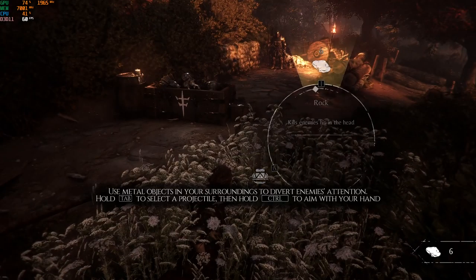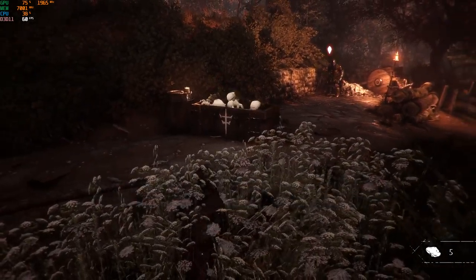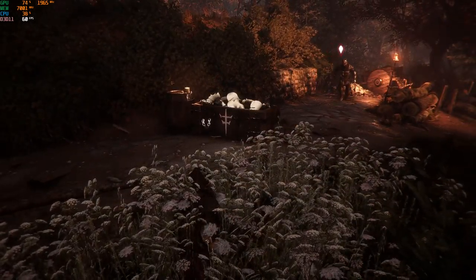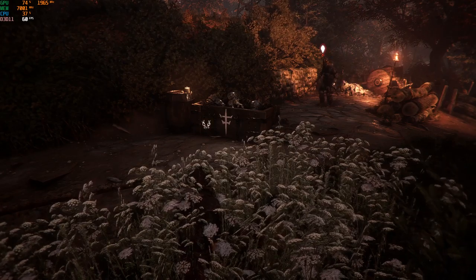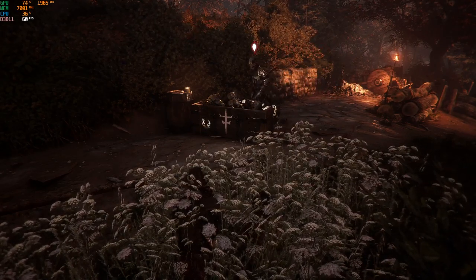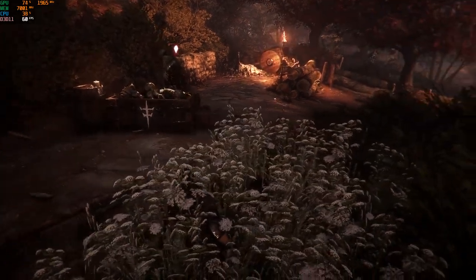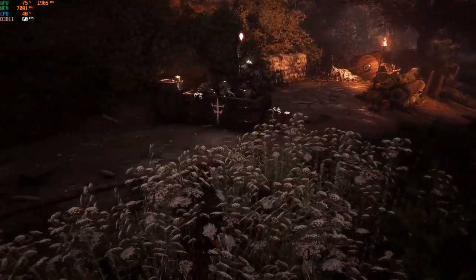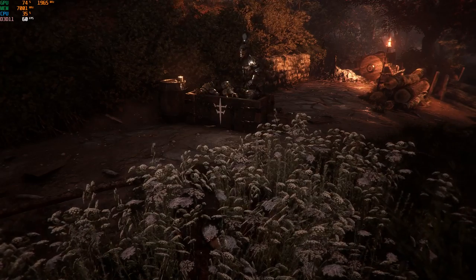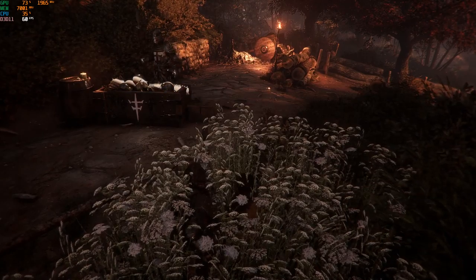So I'm just going to throw a rock to distract the guard. As you can see, there's an indicator above the guard that tells you what's happening and how the guard is going to react. We're going to wait, based on this indicator, until the guard loses interest and goes back — and then in that moment, hopefully he's going to turn around.